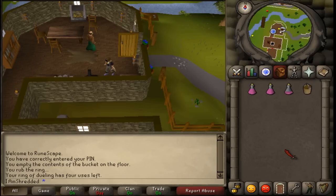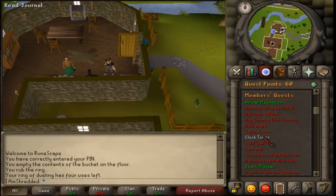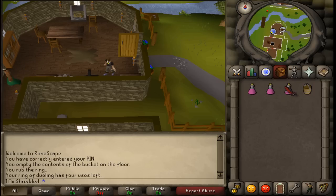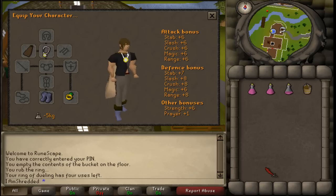Hi and welcome to my guide. Today we are going to do the quest Clock Tower. There are no quest or skill requirements. Items needed: a bucket. It is also recommended to bring some weight-reducing armor and some energy potions.